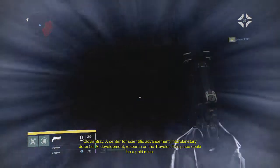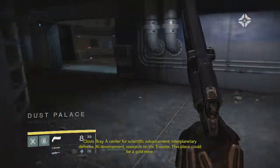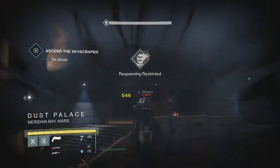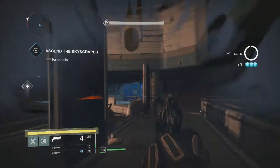Clovis Bray — a Center for Scientific Advancement, Interplanetary Defense, A.I. Development, Research on the Traveler. This place could be a gold mine. Or it could be a waste of time — you never know. It's a mystery.